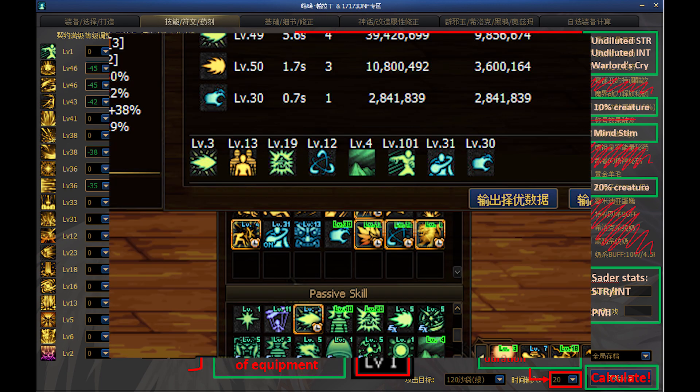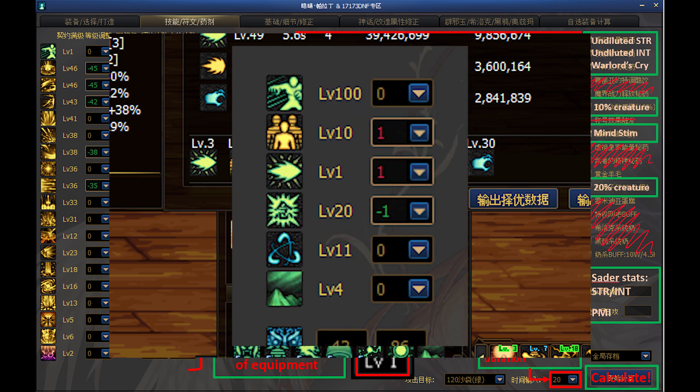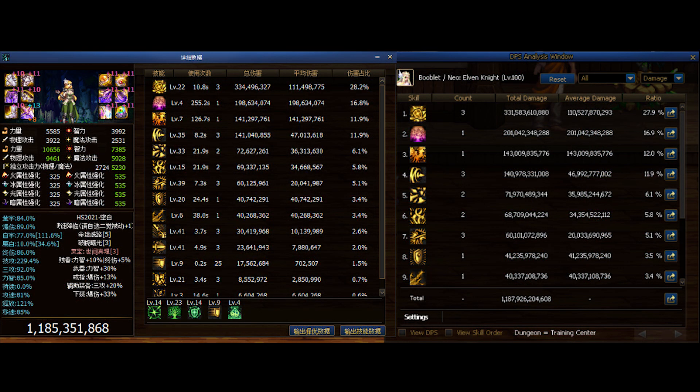Now, all you need to do is go into the training room and proc any skill levels like Worldly. Hit Calculate in the calculator and compare the passive levels to your own. Note the difference and go back into Page 2 to fix the levels on your passive. Then hit Calculate one more time, and you've got a personalized, calibrated gear chart.